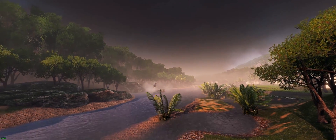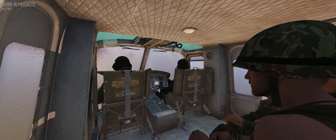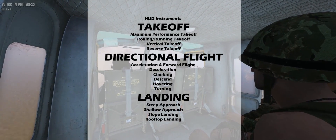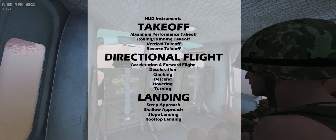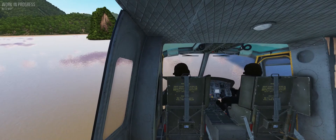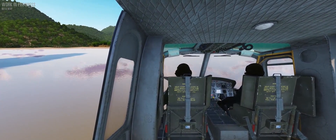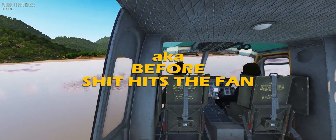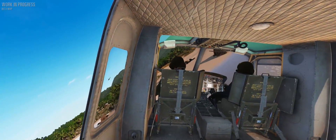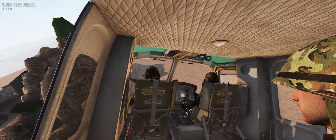Hey there, it's Gorlami and here's another Pilot Skillshare episode. Today we're going to take a deep dive into the core concepts and techniques of flying helicopters, which includes three main areas of operations: take-offs, directional flight, and landings. I will try to provide as much technical insight as necessary to help you establish a solid understanding of everything. This video will focus on general-purpose scenarios applicable to any helicopter in the game, without going too much into combat scenarios.